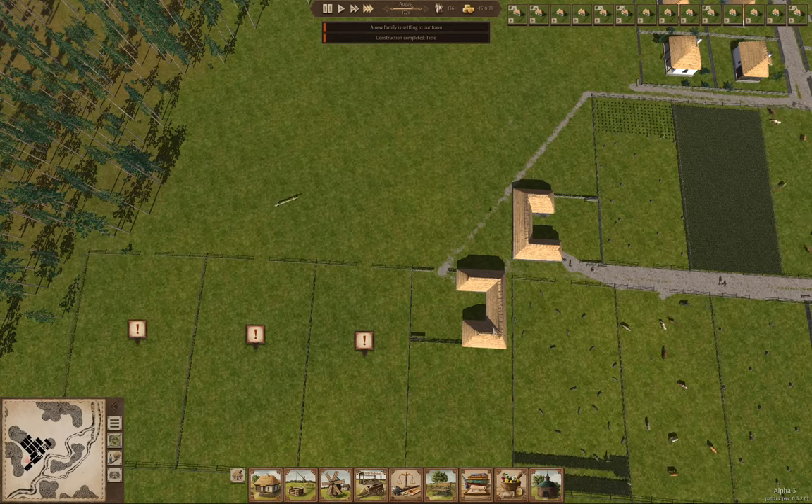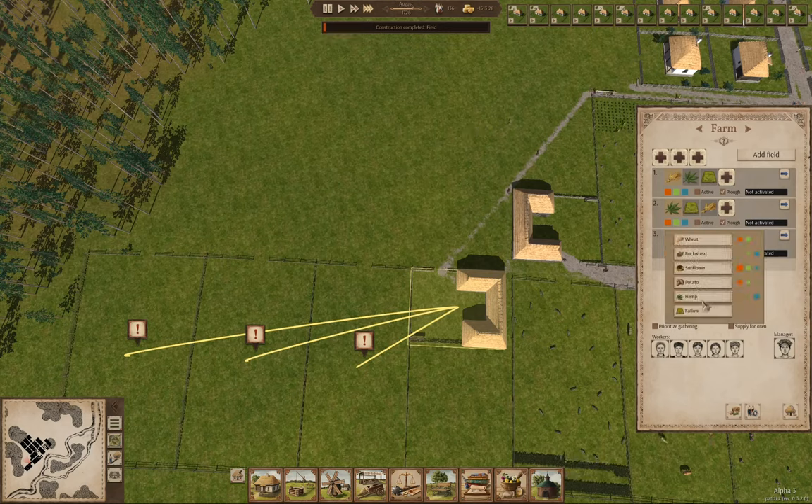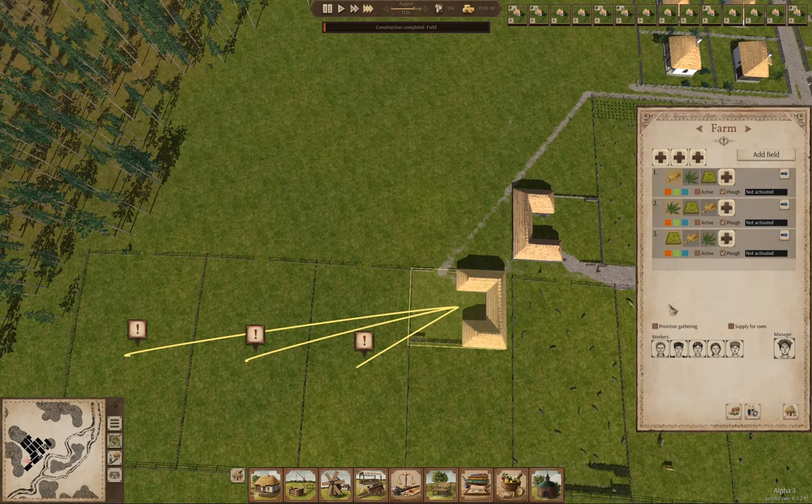There we go — there's the field. Now we can go in here: this one is going to be fallow, this is going to be wheat, and this is going to be hemp. Exactly like that — active, active, active.